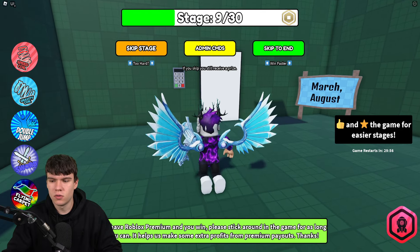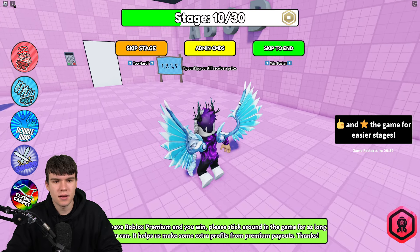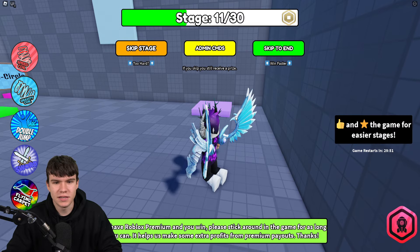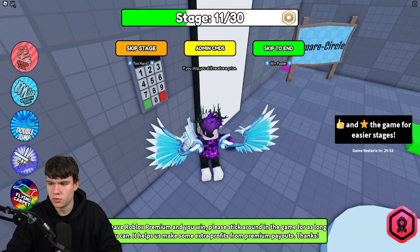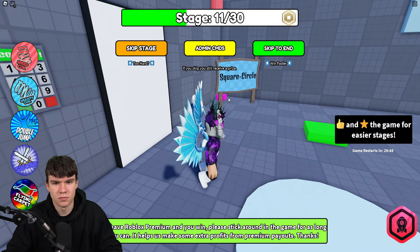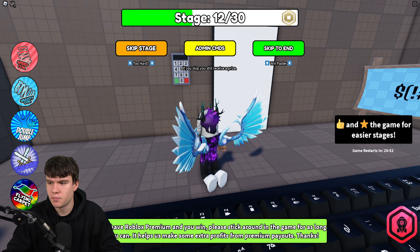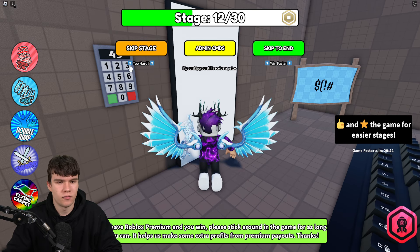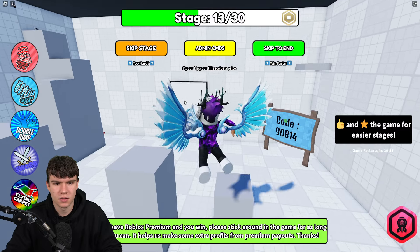We're on stage nine. Redeem code 38 — correct. Then redeem code 4 — correct. Then redeem code 2 — correct. Next, walk over the keyboard. The code is 4913 — enter 4913 — correct.